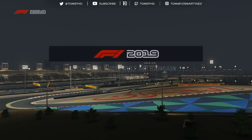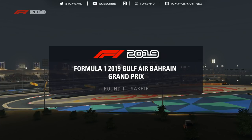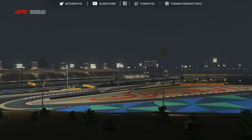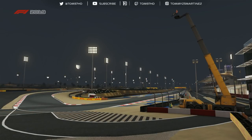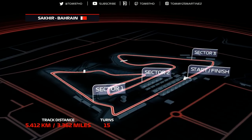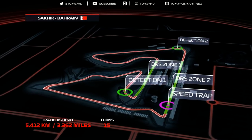Hey guys, welcome back to a brand new video and yet another episode of my F1 2019 mod. This time we're racing as Pierre Gasly around the desert of Bahrain. This was a very highly requested one from you guys in the comments of the past episodes, and today we're racing in the Red Bull Honda car.